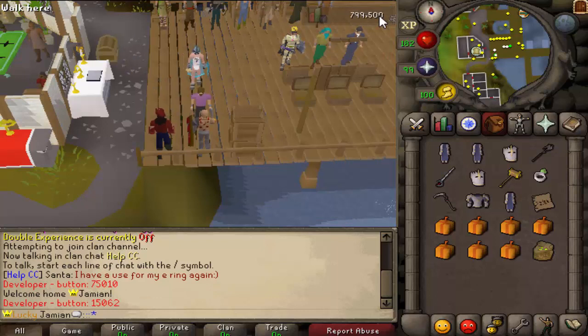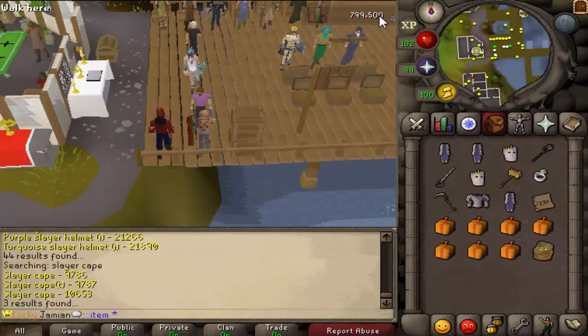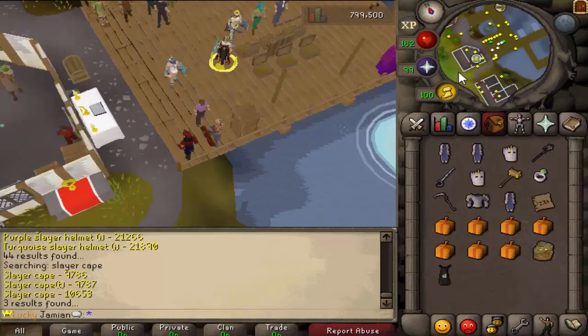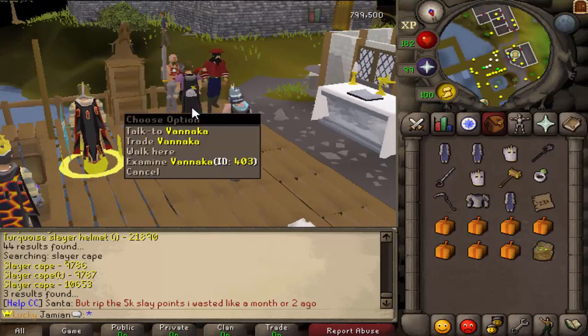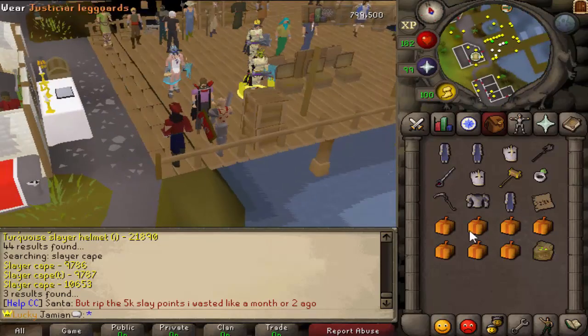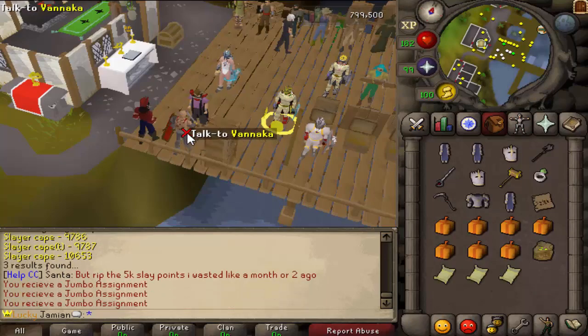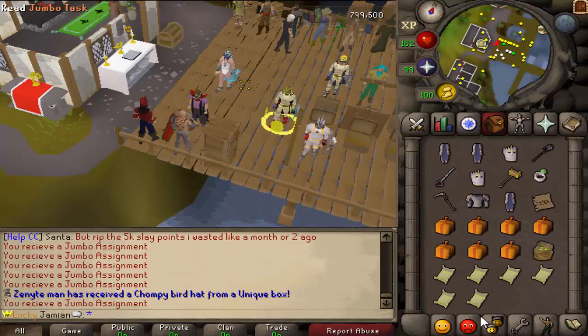If you have a Slayer Cape, the old perk was that whenever you finished a Slayer task while wearing the cape, it would give you a Jumbo task. But now it is much easier and smoother to just farm tasks if you want. All you need to do is wear that same cape, talk to him, and he will give you Jumbo assignments — you can get as many as you'd like.